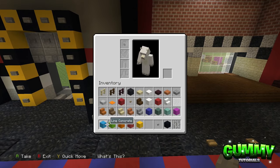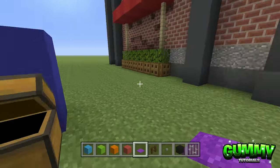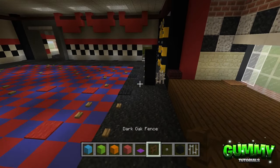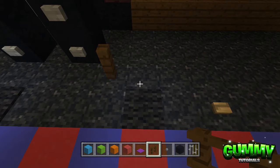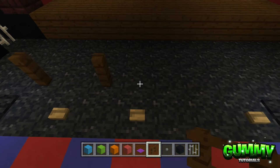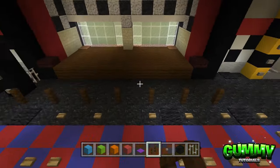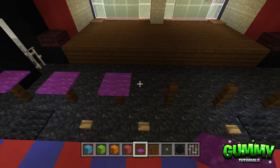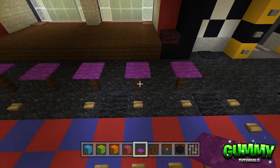Now grab dark oak fence and purple carpets. Going diagonal to the right from the black concrete, place a dark oak fence, leave one block, place one, leave one, place one, leave one, place one — alternating all the way across until you hit the other side of the stage. On top of each fence post, place a purple carpet. If done correctly, it ends up looking something like this.